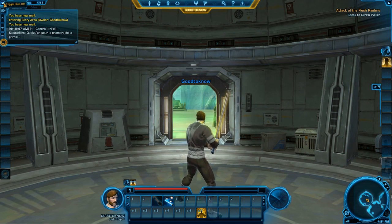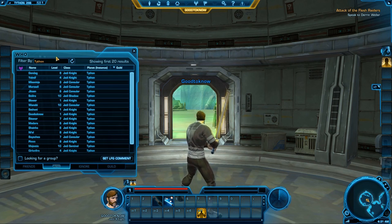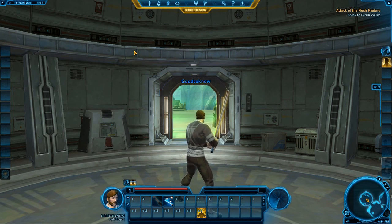Up here you can actually toggle the chats on and off, which is nice to hide. Here you can toggle the social center on and off. You can see Tython — that's the planet I'm on — there are 296 people. If you click on it you get the who list, and you can also access your friends, ignore, and guild. Here's the mailer icon, which shows you that you have one unread message.